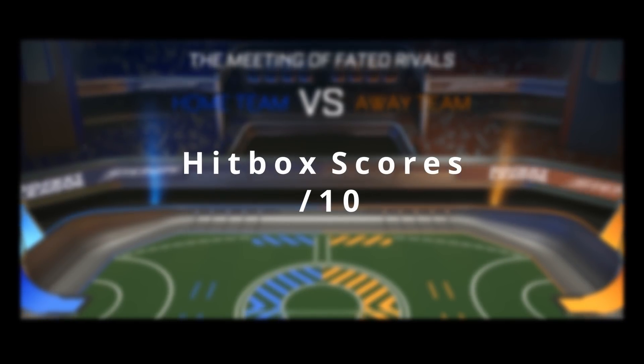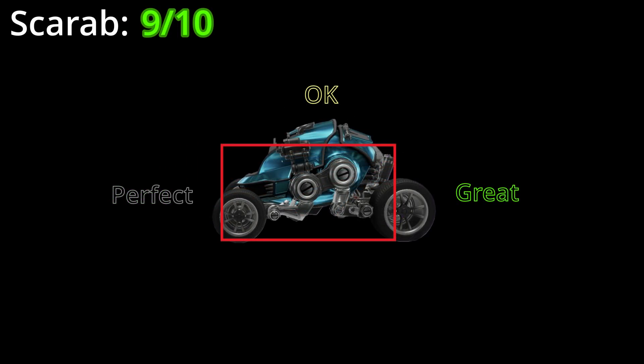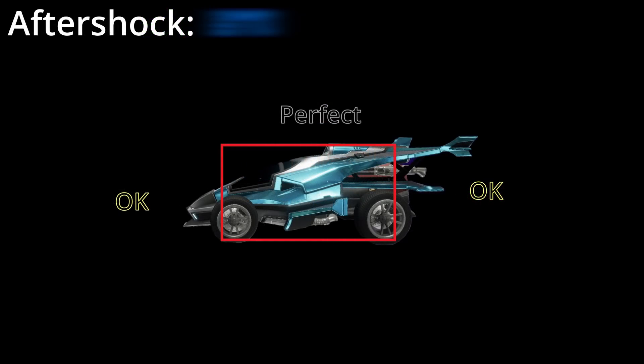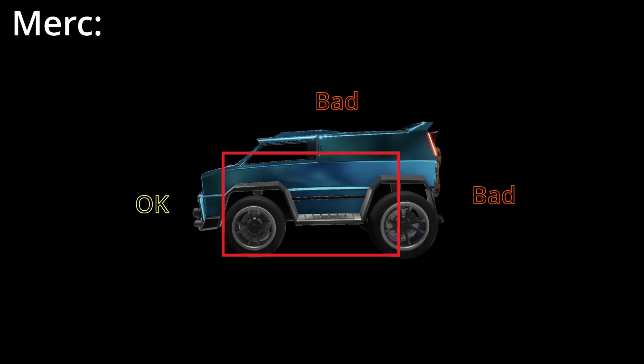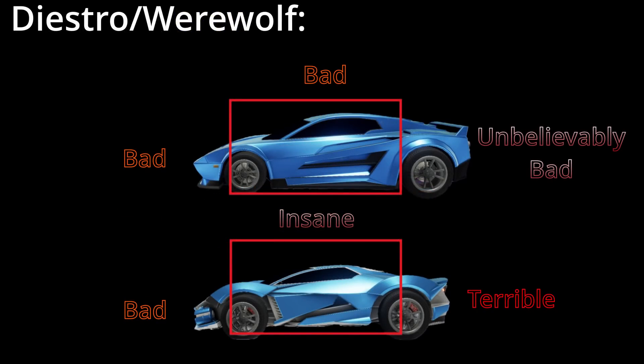So that's my summary of all the hitboxes. If I had to give each of these a score out of 10, I'd score them like this. The Octane I'd give a 9.5 out of 10 — it's almost perfect. The Scarab I'd give a 9 out of 10; the front is perfect and the top is the only part that lets it down. The Aftershock I'd give an 8 out of 10; it's really good all round, with only small problems at the back and front that aren't major issues. The Merc, unfortunately, is just not really very good — I'd give it a 6 out of 10, with the front being probably the only redeeming quality. The Dominus is not as bad as the Diestro or Werewolf, so I'll give it a 5. And the Diestro and Werewolf I'll give a 4 out of 10 — I would never use these cars myself.